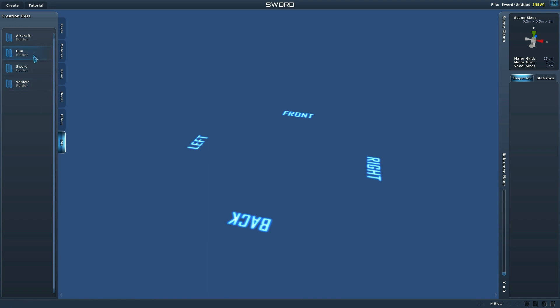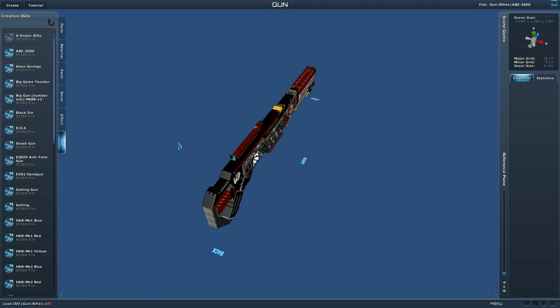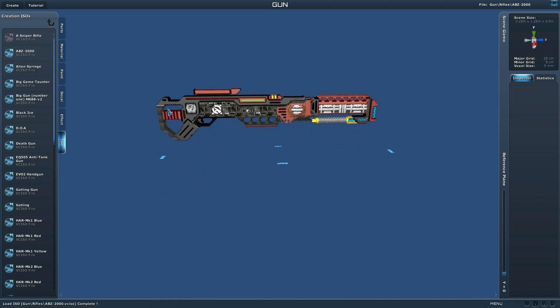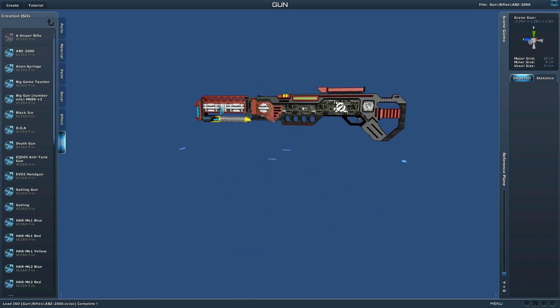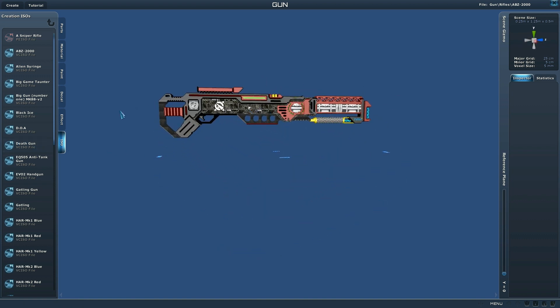These are a few of the things that I downloaded. These are the only parts that I have. I actually separated this into laser and regular rifles. PEISO is the old version — VCEISO is the new stuff. These are some of the things that other people have created. It would take me probably a thousand years and I still wouldn't get close to designing anything this good.